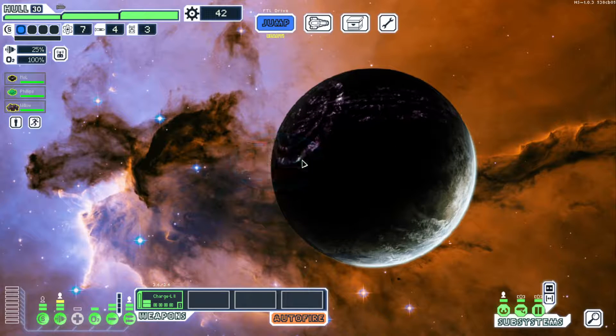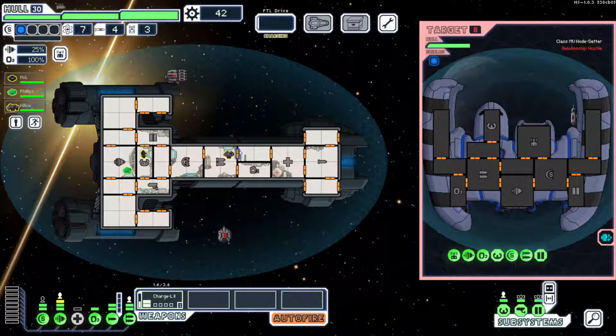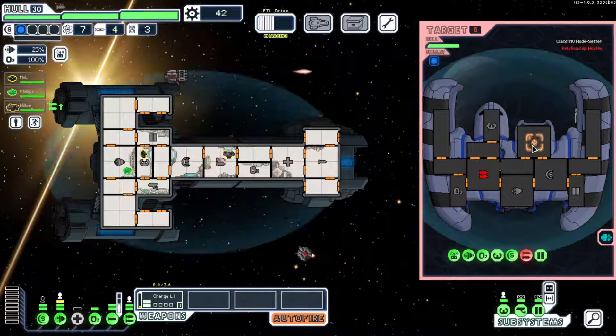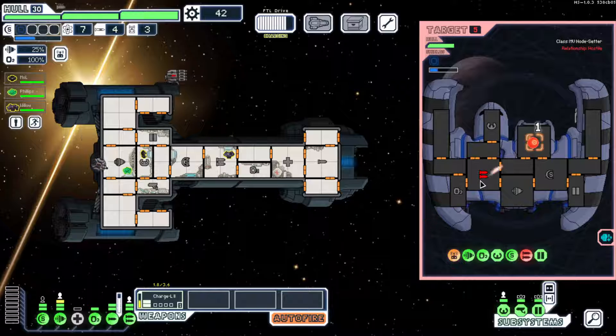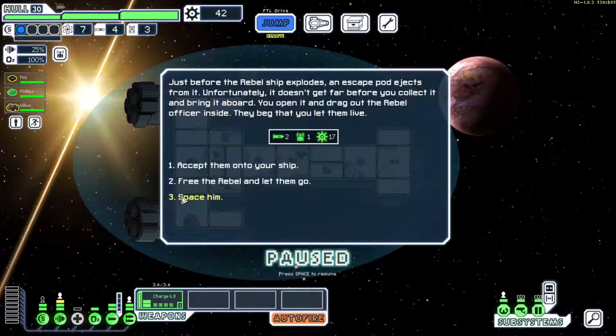Maybe we can't go for the supply. We receive a transmission: 'Sorry sir, this is nothing personal, but we're under orders.' The rebel ships go hot. So this is our first fight. The charge laser 2 is actually pretty decent — I like it. Unfortunately, we don't have full control, so the rebel has to die.